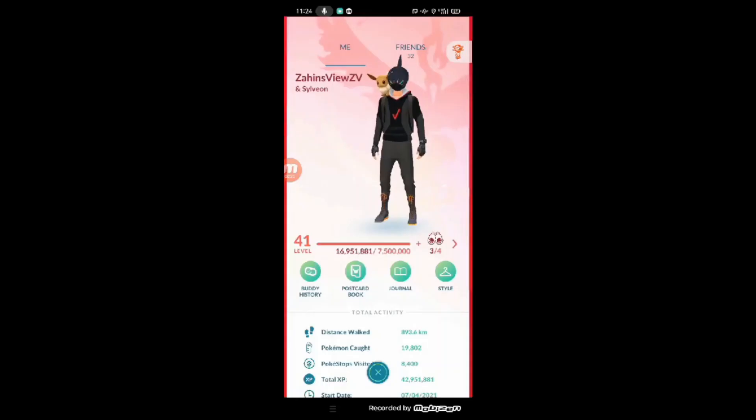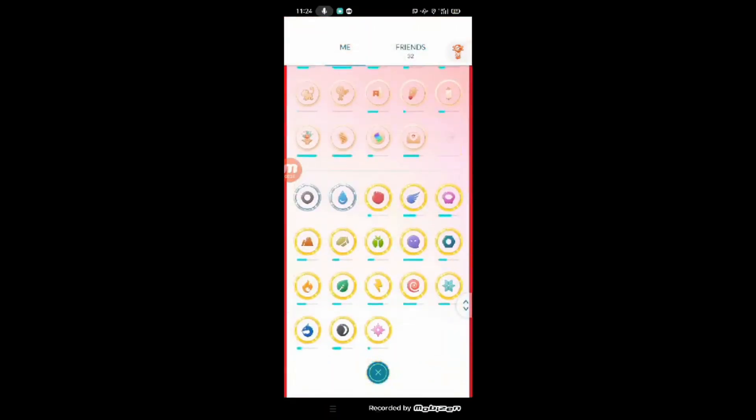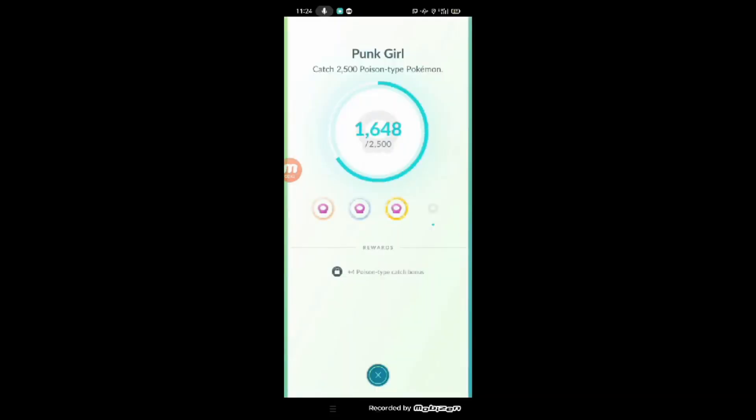Now let's go through some medal tips. First, the poison-type medal — you need to catch 2,500 poison-type Pokémon, and you can work on that during Community Day.